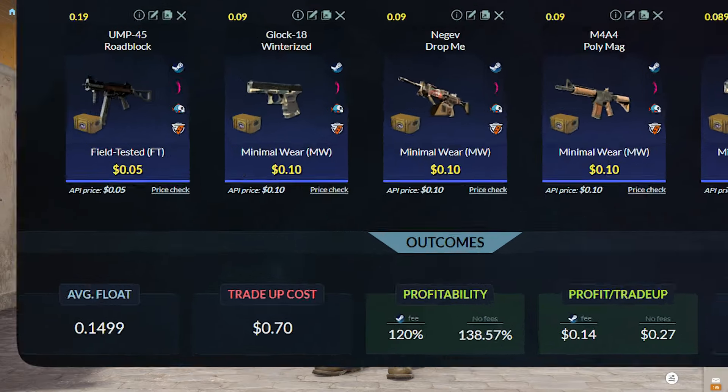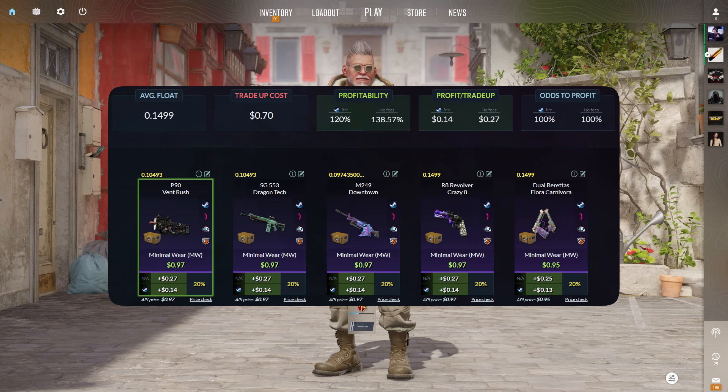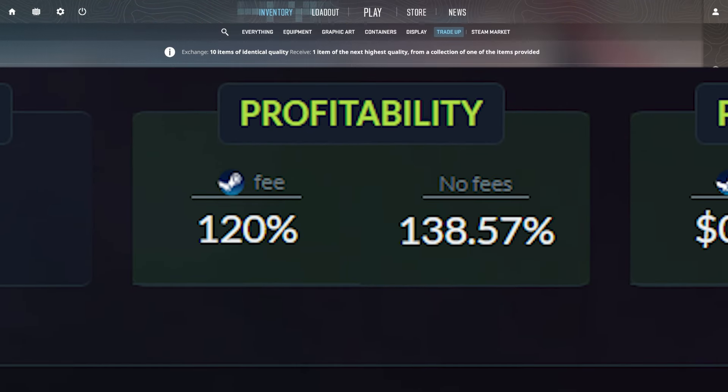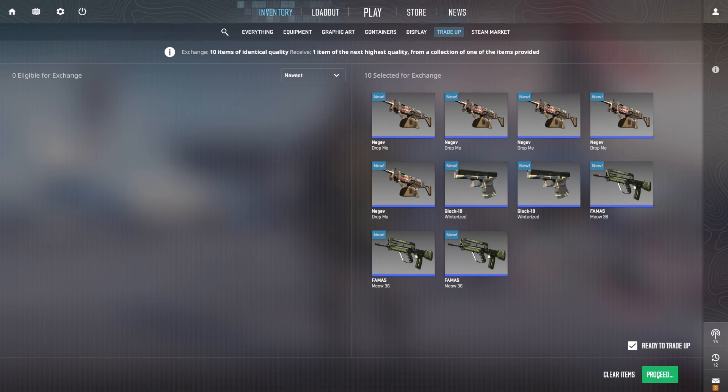The total cost will be around $0.70. This is an insanely nice trade-up since all 5 outcomes cost $0.97 each, and the profitability is over 120%, so this is a literal no-risk trade-up — make sure to try this one out.